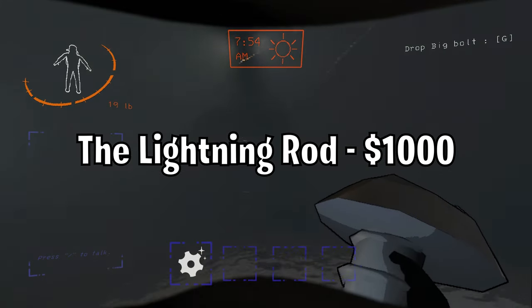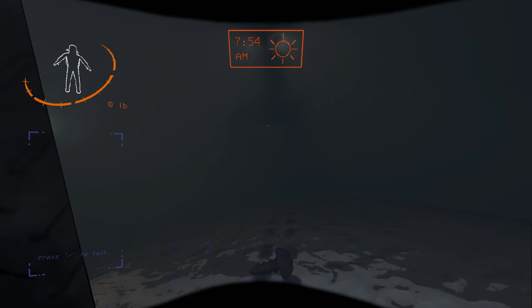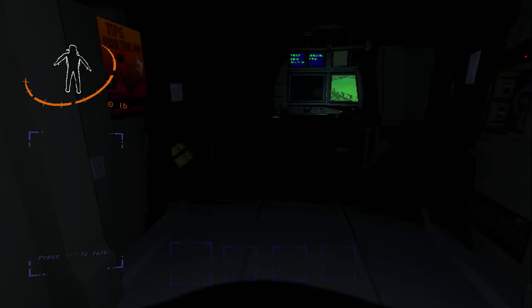The Lightning Rod. The closer you and the metal object you have are to the ship, the more likely the ship will attract the lightning. I recommend buying the cozy lights because the lightning will turn off the lights in the ship.